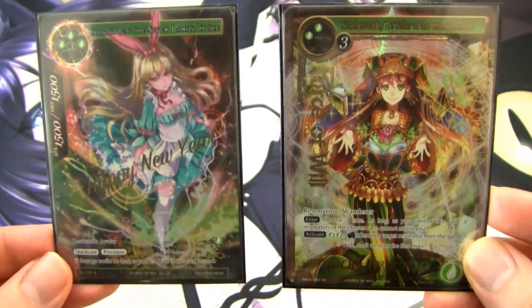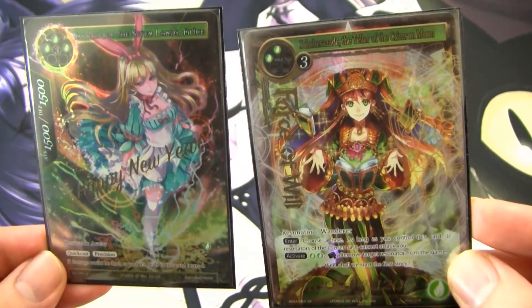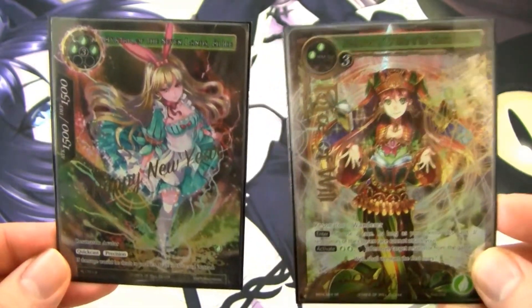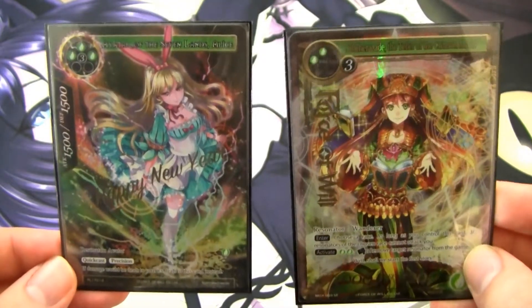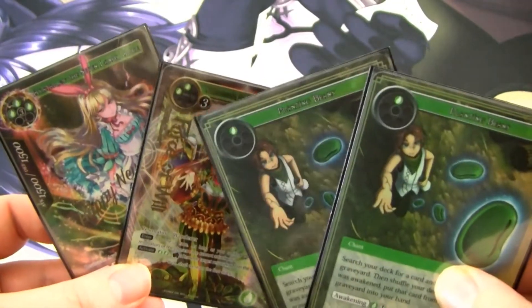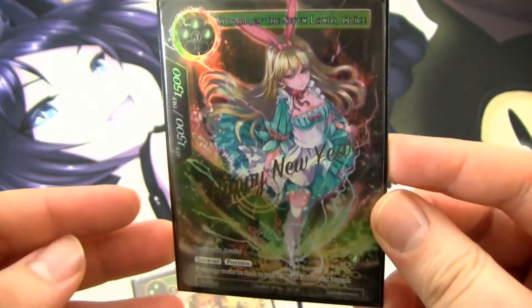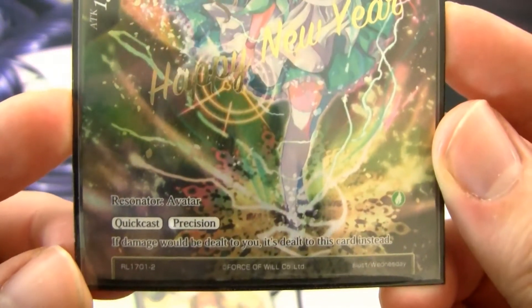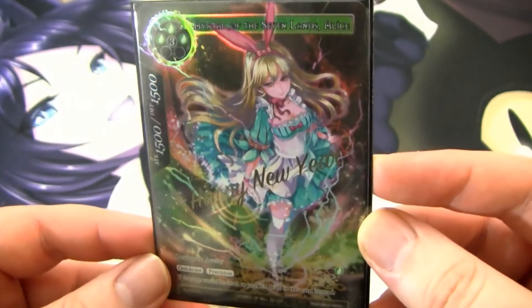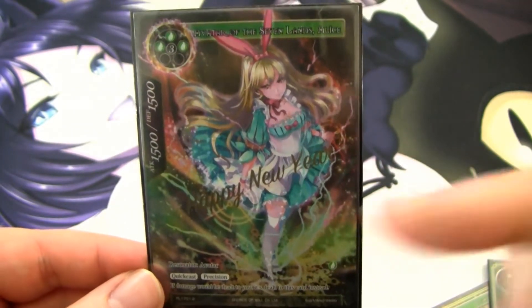For the toolbox, I have two silver bullets: Avatar of the Seven Lands Alice, and Scheherazade, the Teller of the Crimson Moon. These cards are super, super good. They cost a lot of will to play — Alice costing six, Scheherazade costing five — but they do very powerful things and help stop a lot of aggressive decks. Alice is a 1500-1500 with Quick Cast and Precision, and if damage would be dealt to you, deal that damage to this card instead. This really hoses burn decks since they need a lot of burn to get through her, and many burn decks don't run straight-up resonator removal.